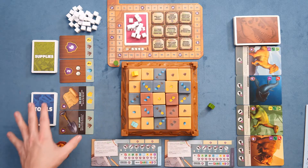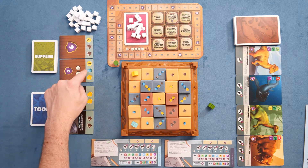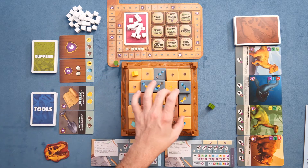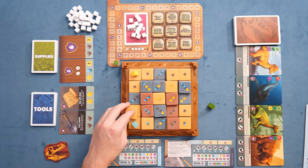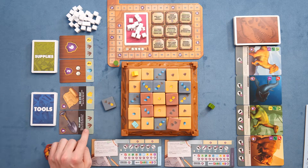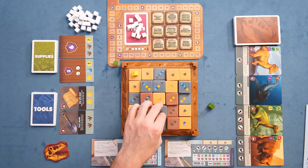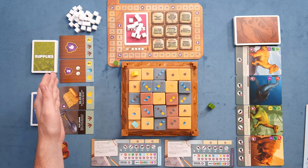When you're done with your energy phase, you can then go ahead and buy a card from the display — either tools or supplies. Tools show the cost underneath the card, either a wild resource or specific resources, and you can trade in the various tiles you've knocked off in order to get them. Any leftover change is lost, so you can gather a card but extra resources spent on it are lost. You can buy one card per turn.